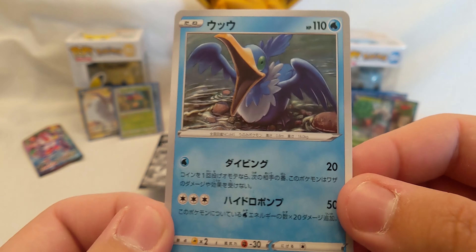Another Ninetales, Stunfisk, Barbaracle, Dreepy, and another Galarian Mr. Mime. I don't know why they call these Galarian when that's the only version of them. Let's see, I think we've got five more packs. We got a Water Bucket I think, Hawlucha, Honedge, Barbaracle, and a Duraludon holo! Cool, I'll sleeve that up as well.